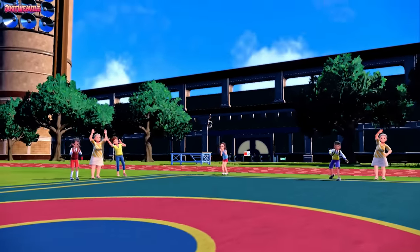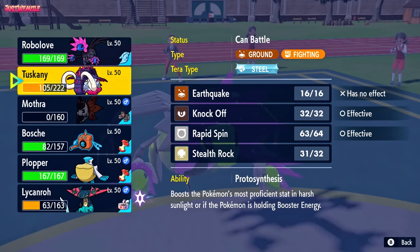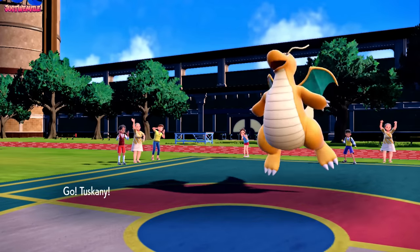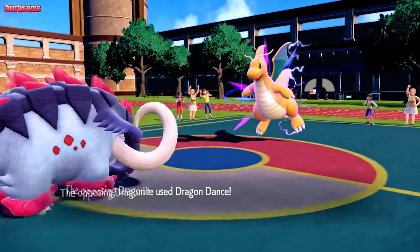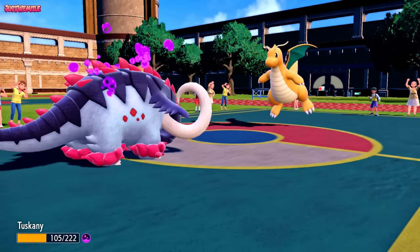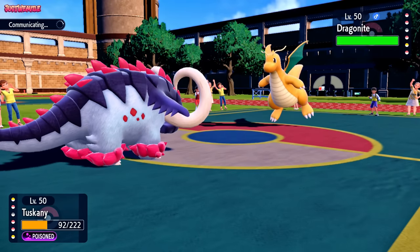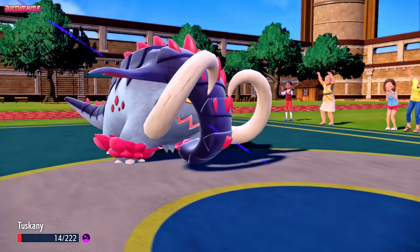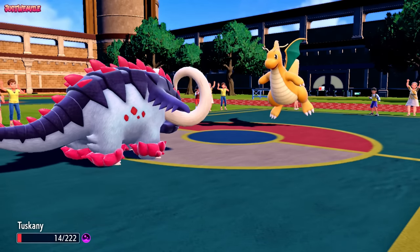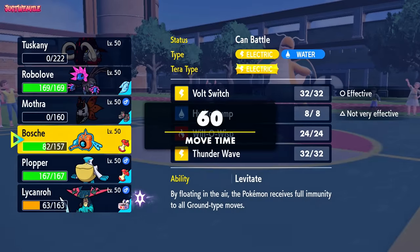In comes Dragonite - obviously a big threat here. We probably expect a Dragon Dance. I go into Great Tusk and knock this thing off - it's got Heavy Duty Boots, you can tell because Stealth Rocks didn't do any damage. They go for Dragon Dance, makes sense. We go for Knock Off - they go for Dragon Claw, which we eat up. We get a crit Knock Off - going to knock off those Heavy Duty Boots. Then we go down to Toxic, unfortunately - we did lose Great Tusk. But it's a Dragon Dance Dragonite - it's a very big threat.